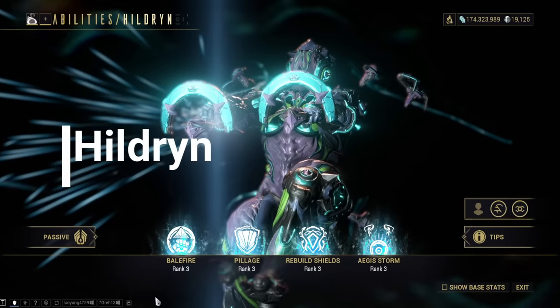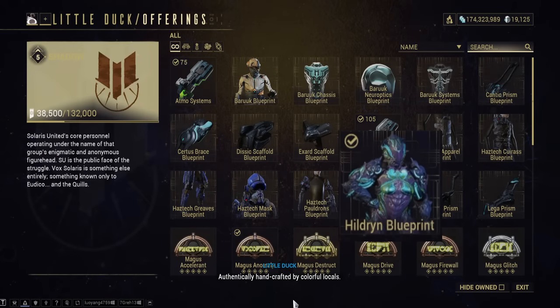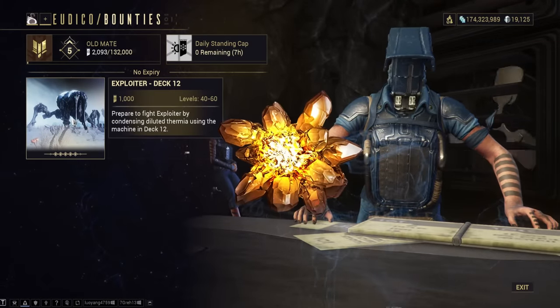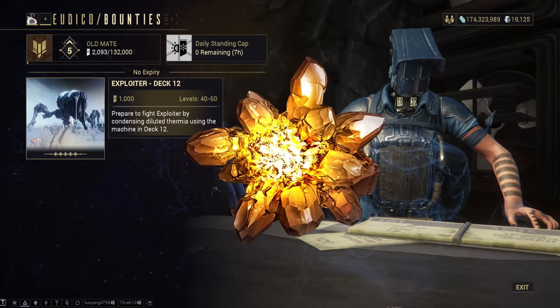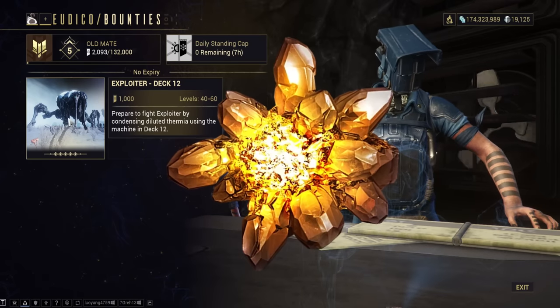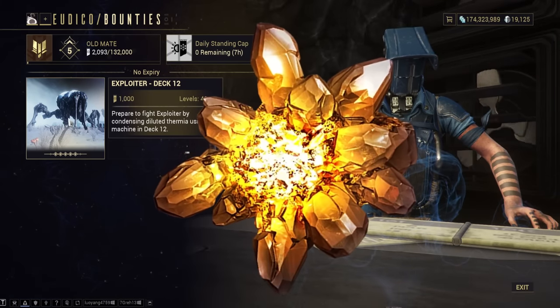Hildryn — another victim of the open worlds. The main blueprint can be bought from Solaris United after reaching Rank 5, and before you can even start leveling Solaris United, you need to be max ranked with Vox Solaris. The parts are acquired from the Exploiter Orb, which can only be fought if the player has distilled Thermia, only available from Operation: Buried Debts. The Lazulite Toroids required means you'll have to do this at least 6 times. Expect to use at least 10 hours.